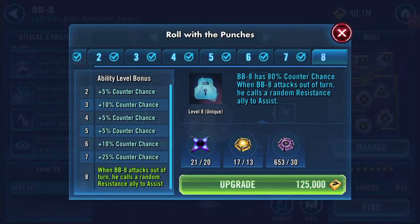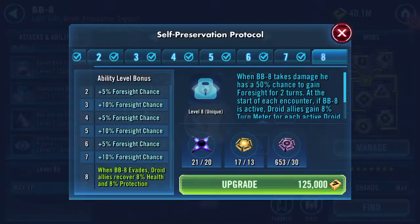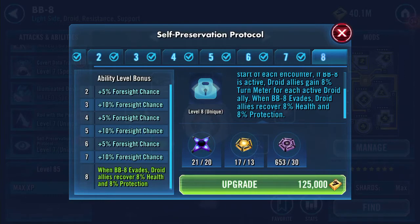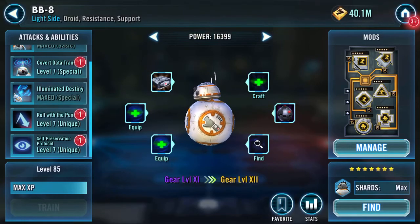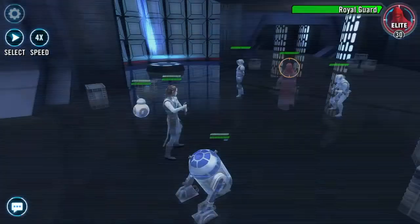So that's what the omega does there. I need to do roll with the punches. I don't think I need to do self-preservation because this is more for droids — when BB-8 evades, droid allies recover 8% health and protection. You could argue that R2 would benefit from that, but it ain't happening at the moment because I'm saving up.